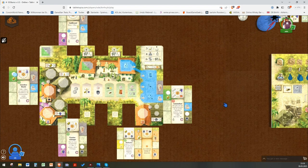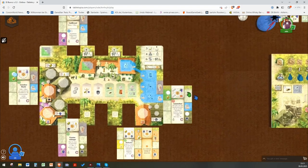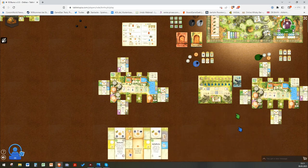Every time you play cards in El Burro, you redraw to your hand size. We both have three cards as our hand size printed on our board. Since we played four cards we have two cards left and can now redraw one card. Every time you draw a card you can choose freely whether to draw a normal farm card or a special farm card.